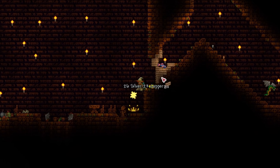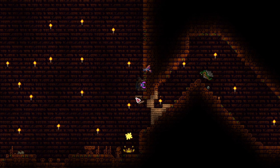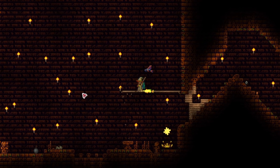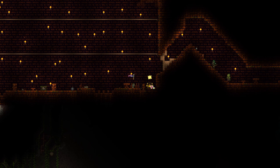I recommend blocking off the entrance as well, so the temple monsters won't come in and interfere with our fight. Next, what we need to do is build platforms — just about two rows, each about a third of the way up. This should be fine. Once you're ready, buff up if you have to, and summon Golem.